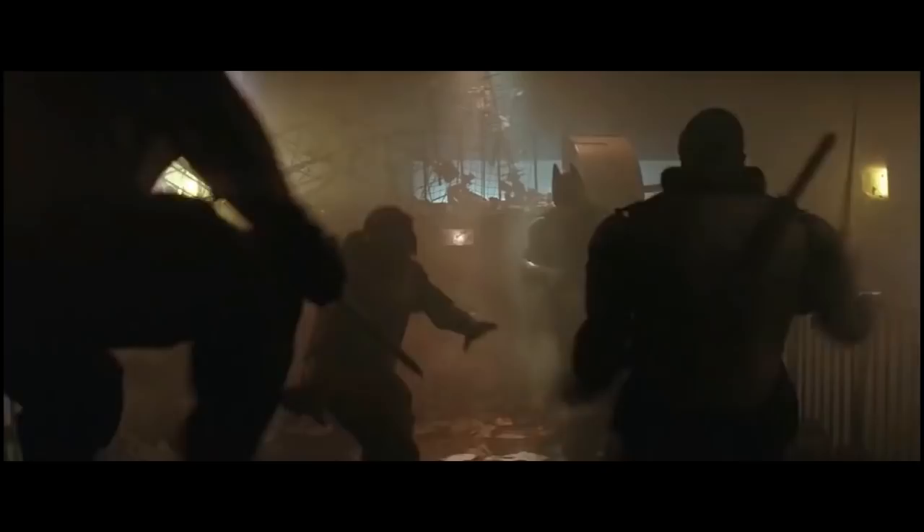Next, we'll take a level of monk. This gives you Unarmored Defense, which means your AC is 10 plus your wisdom and dexterity modifiers if you're not wearing armor. So throw on your stealthiest cloak and get ready to protect the city.